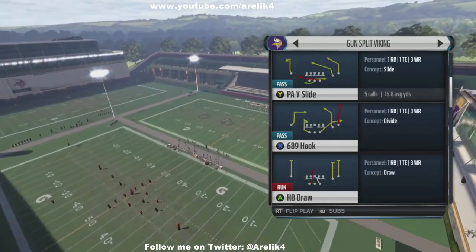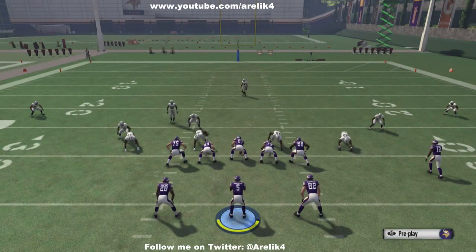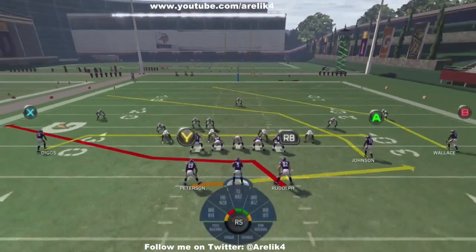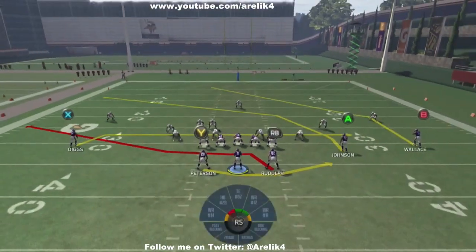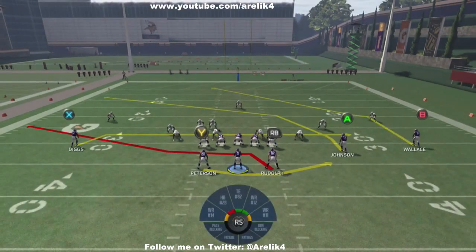I'm going to show you the play against a random play. The diagnosis I have here before the play is how many safeties are there. I see one deep safety with one that came in the box. I see them playing off a bit, so this looks like cover three on my wide receiver. I like to drag my X receiver and put my Y receiver on a swing route to the other side, then I set up my protections.